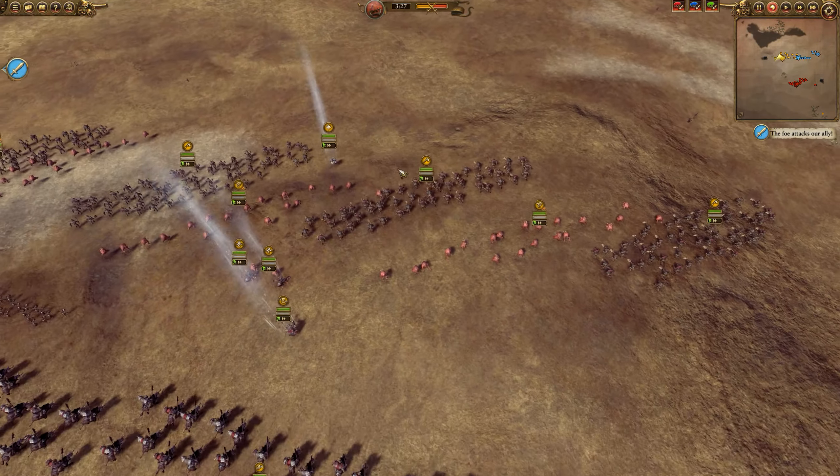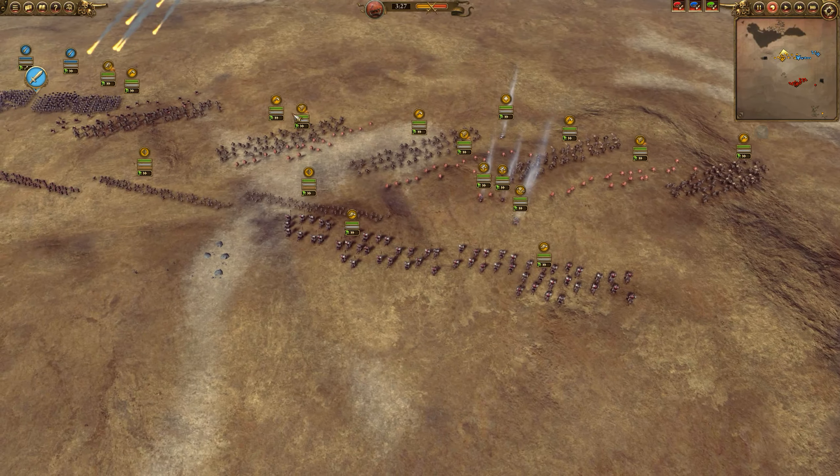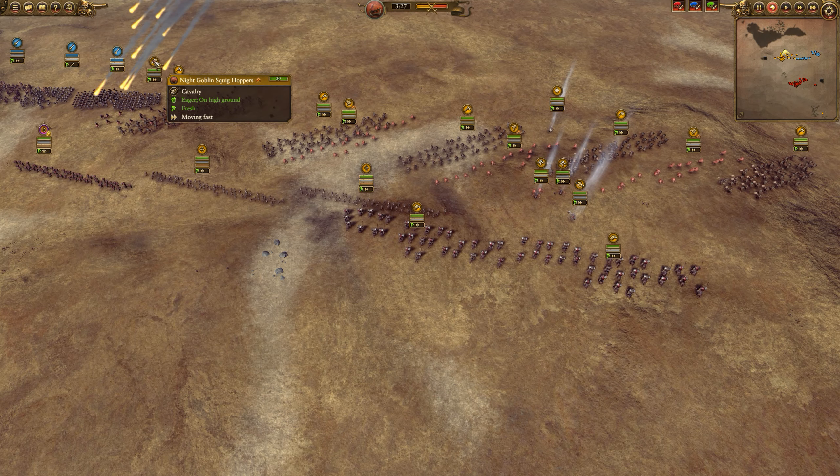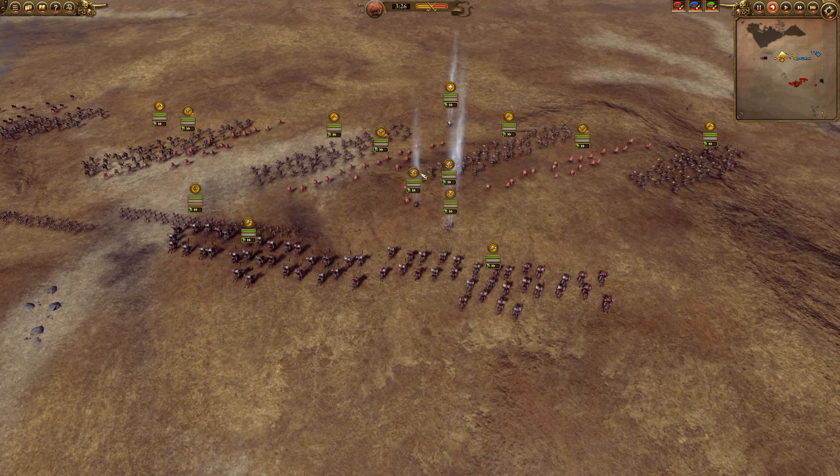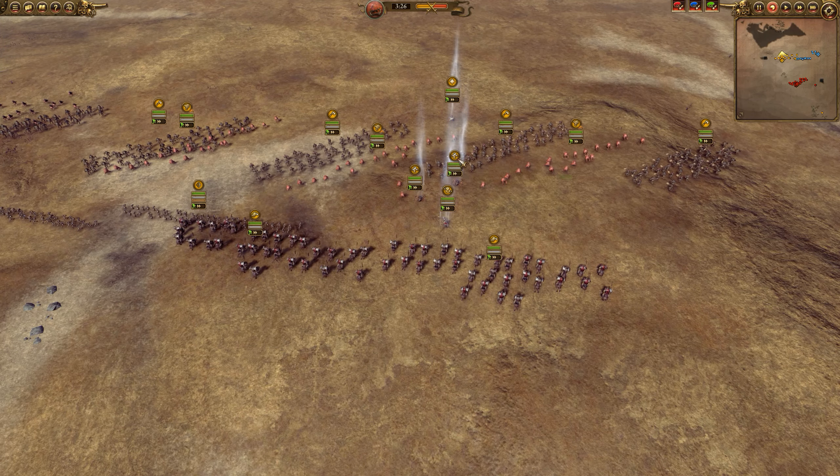Behind them, I do have three Squig Herds and a Squig Rider somewhere. They're over here - Nightgob and Squig Hopper, sorry. They're being led by the Nightgob and Warboss, which I do not use that often. I'm backing up with Goblin Big Bosses.